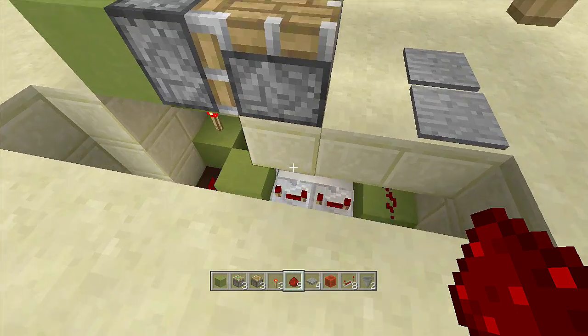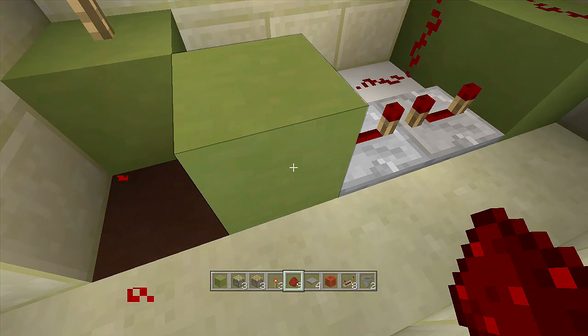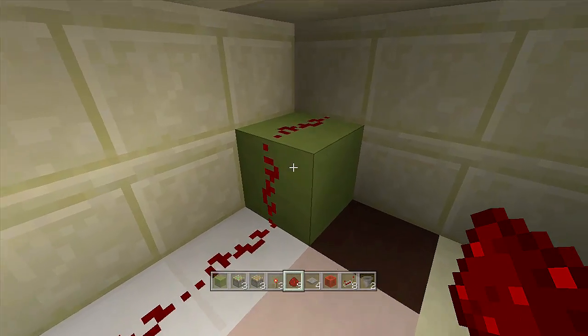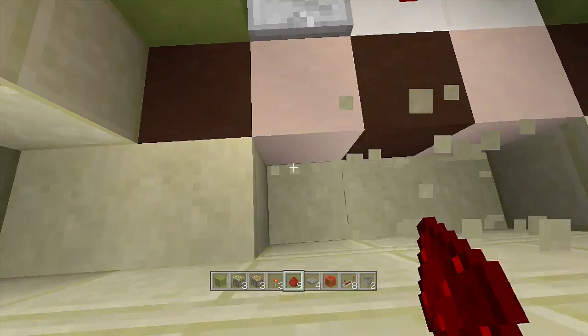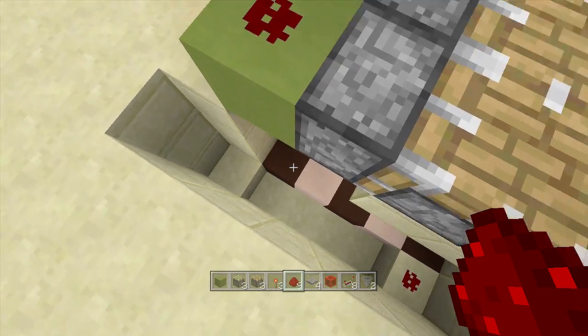Time to build the hopper timer. First, delete the simple input: remove the redstone dust, the block, the two repeaters, and the remaining redstone dust and block. Come over three blocks from that position and place a piece of redstone dust. Then dig down at least four blocks for the hopper timer space. Place a comparator going into that block, then place a block behind the comparator with a hopper going into the back of that block.